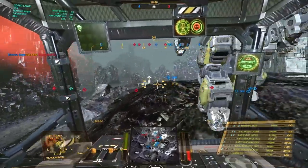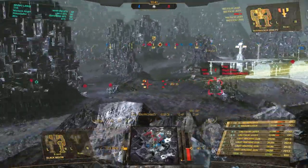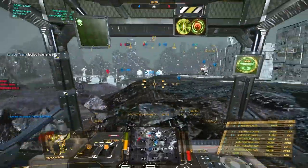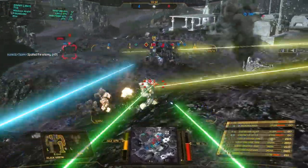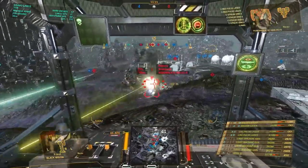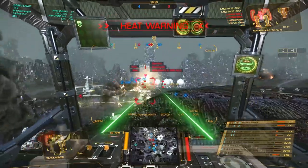There was a Bushwhacker somewhere around here. Yep, that's the Bushwhacker running. Got an Executioner down there as well as another Bushwhacker, it seems. Let's stay with the team. That target here is great for us — it's a Hunchback 2C with streaks and medium pulses. Interesting build, I might want to try that out at some point.